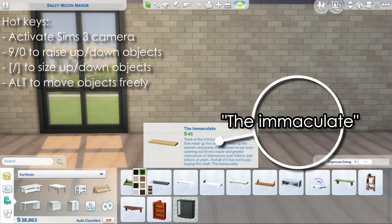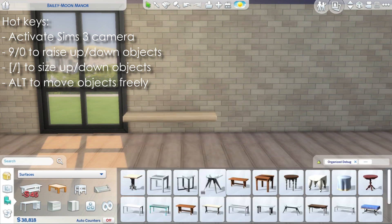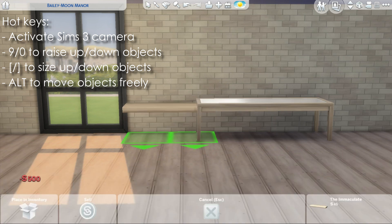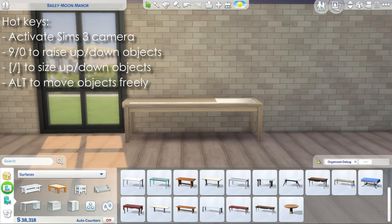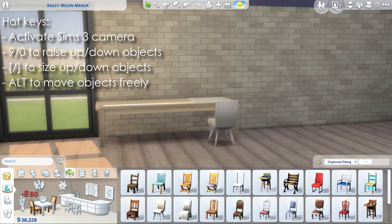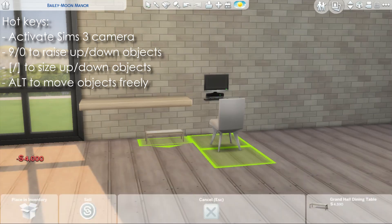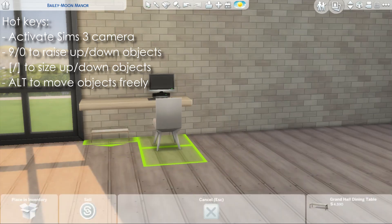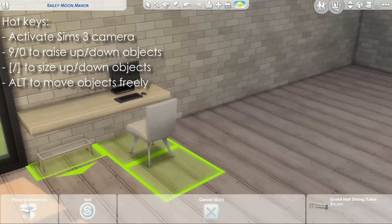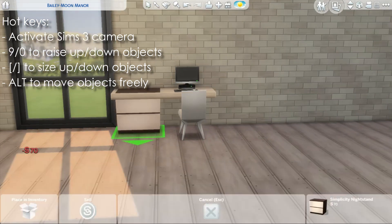The last trick I want to share is a floating desk, and it's very simple and easy to achieve. You just need a shelf and a table. Place the shelf at the same level or height as the table, then place a computer or whatever you want on the table, plop in a chair so it slots onto the table, and then size down the table.